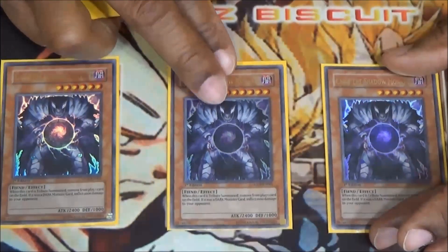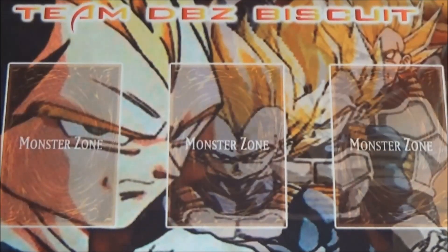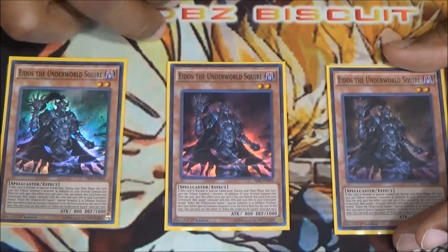We're also running three Caius the Shadow Monarch. I've always liked Caius — it's always one of the top monarchs to me. Even before you get your Thestalos monarch to look at the hand, I like being able to clear cards off the field, making sure my opponent has to keep up one-for-one advantage with me while I keep plussin' on the board. Caius banishes a dark monster — whether it's your opponent's or yours — and that player takes 1000 attack point damage. You just want to make sure it's your opponent's, so you're not doing the damage to yourself.